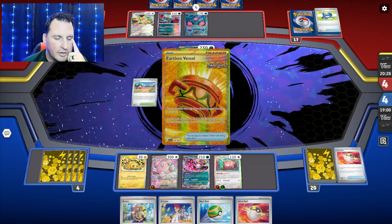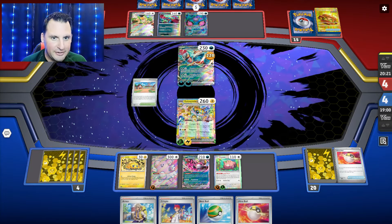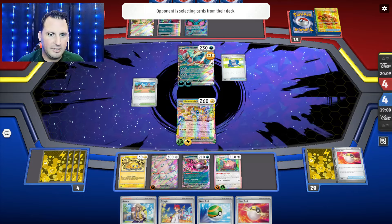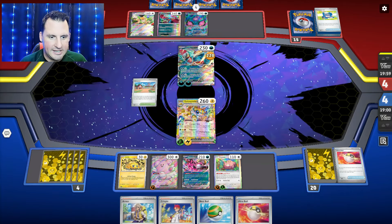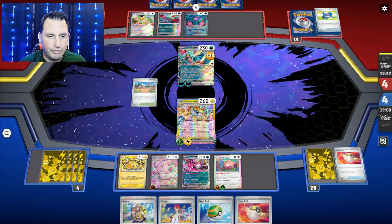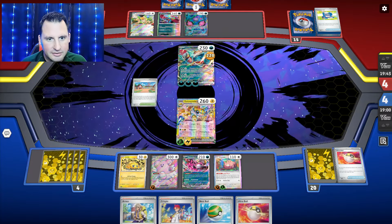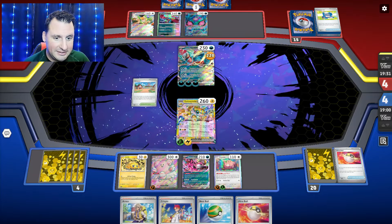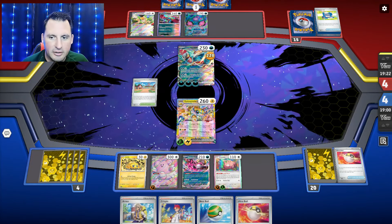I can also come up with Blissey and hit for — what is it, 180 — if I can Boss up. Where's my Boss? My Boss is not in there. But I can Pheasant Dippity for some stuff. So if I Pheasant Dippity I have 20 cards — I'm going to see a bunch. It really depends on what they do here. If they hit for 220 or Frenzy Gouging again — knowing all I need is a Boss — they're going to Boss the Fez, which is Calamity Storm.